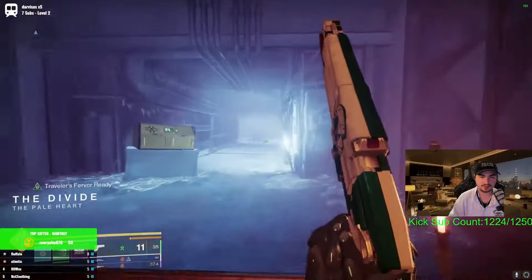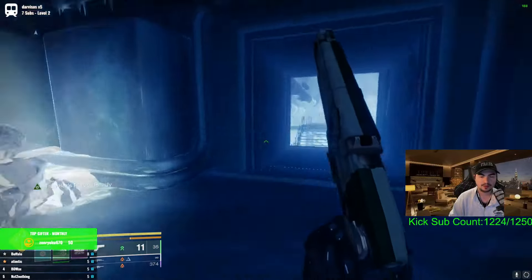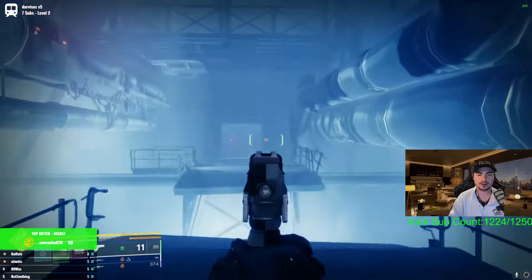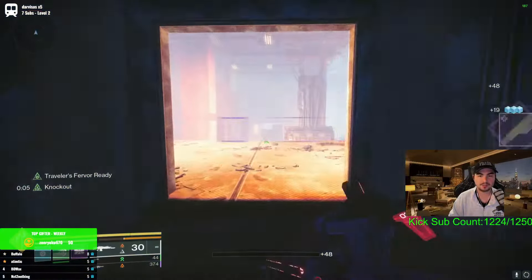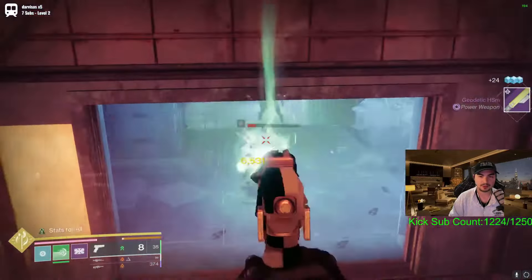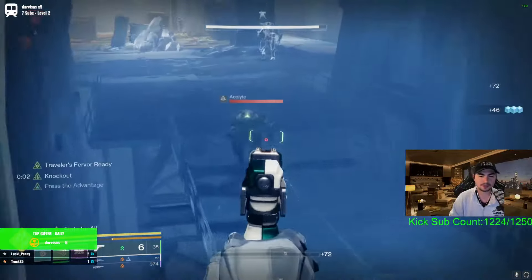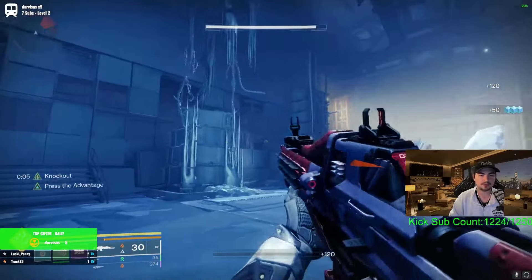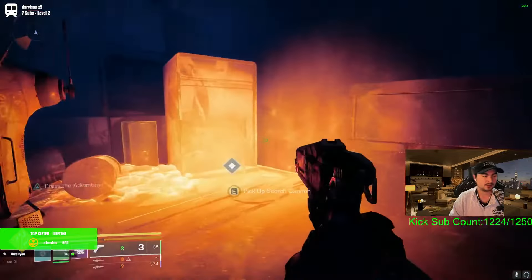Go to the right then right again. When we get in here, basically what this room is: there's going to be a Scorch Cannon that we grab, and that little pile of ice — there's going to be a bunch of those that drop either an arc orb, a solar orb, or a void orb, and we have to deposit them. Keep going this way and you'll see this ship. I'll jump up here and grab this Scorch Cannon.